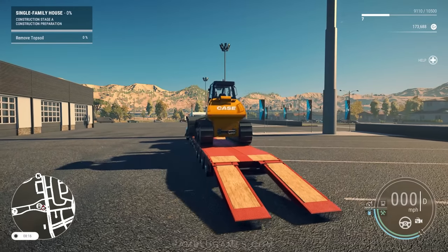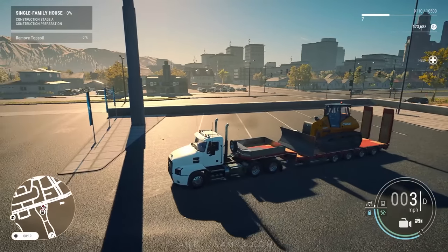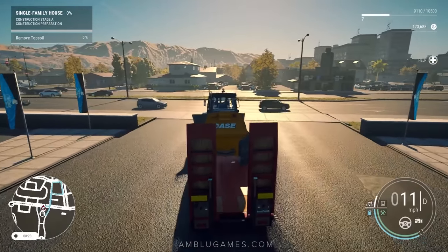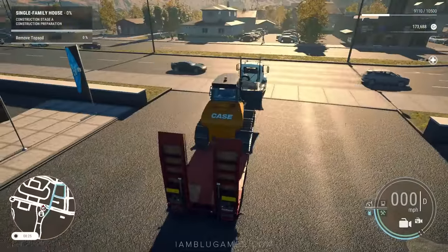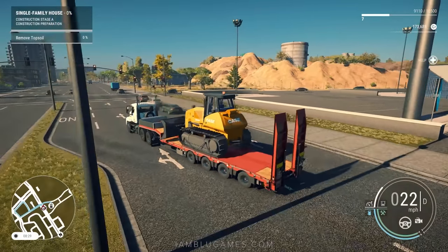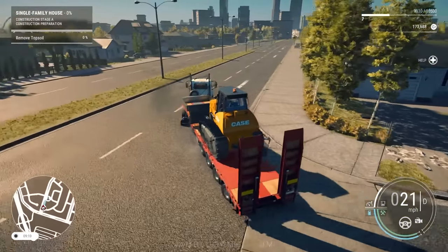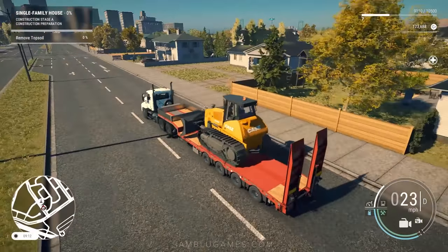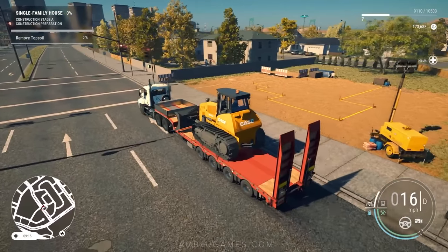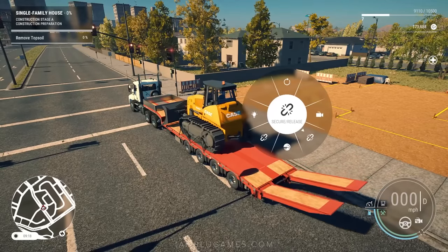We'll bring the ramp back up and drive this over to our construction site. If you're not into driving and transporting vehicles, you don't have to do this — you can actually fast travel everywhere as long as you've been there before. I do love that feature; it saves a ton of time because you'll find yourself running back and forth for 50% of the game. Here we are — turn the corner and our site should be on the right. There it is!